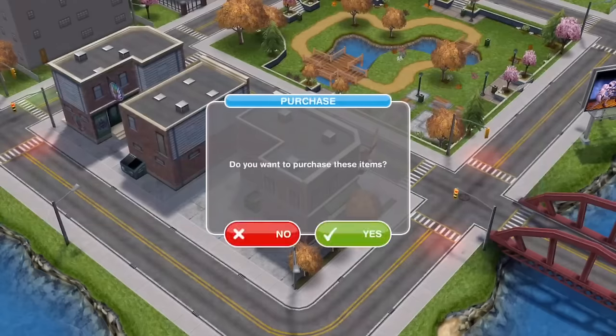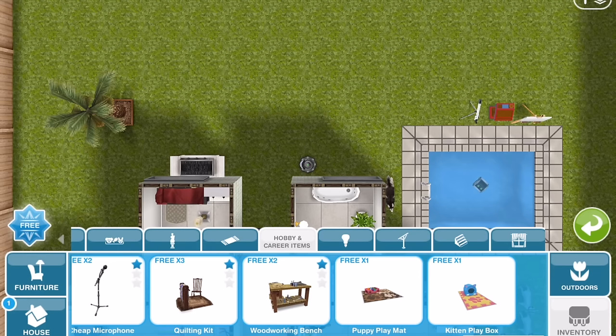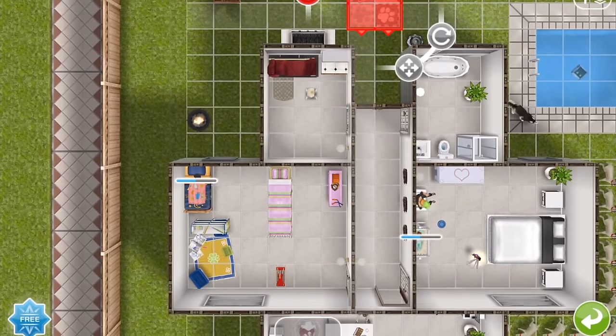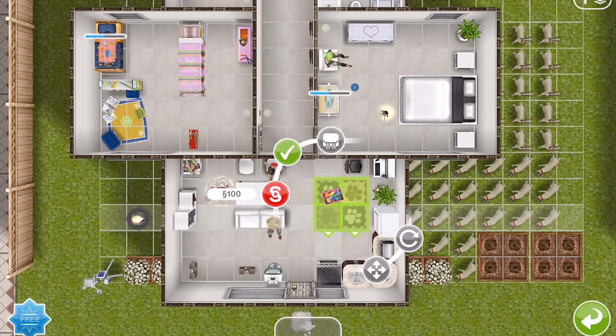The Puppy Playmat, once you buy it, will go into your inventory. Go back to the house where your puppy lives, go into the hobby section of your inventory, and place the playmat. Make sure the playmat is rotated the right way toward empty space, and that there is enough room for your sim and puppy to get to it.